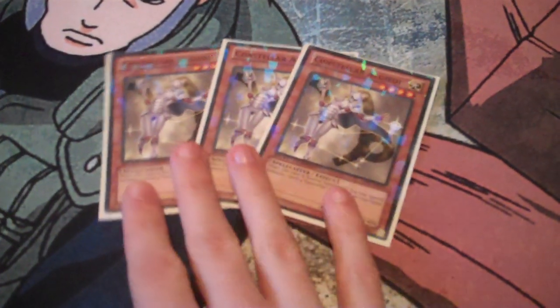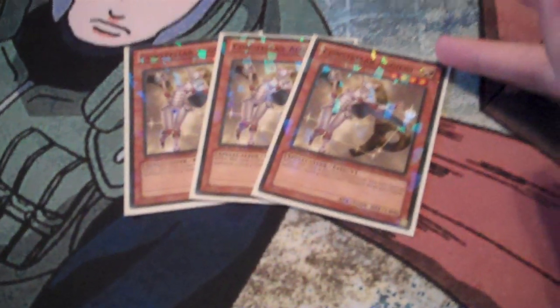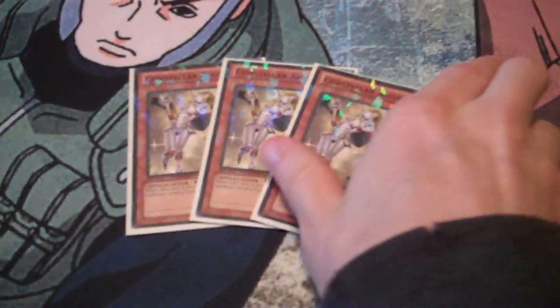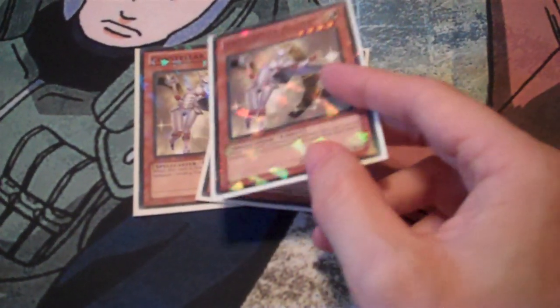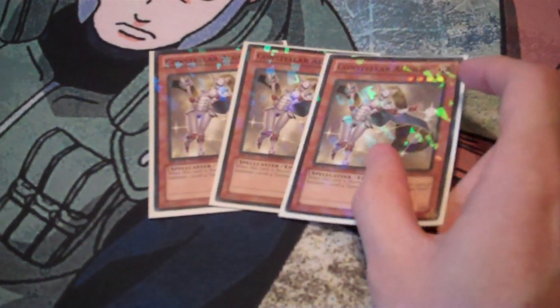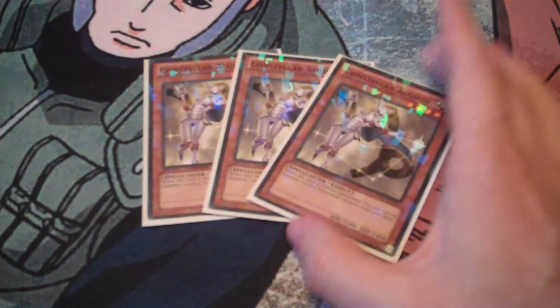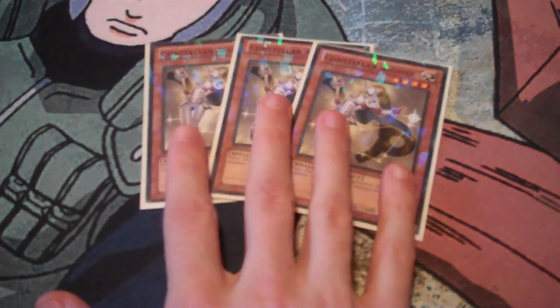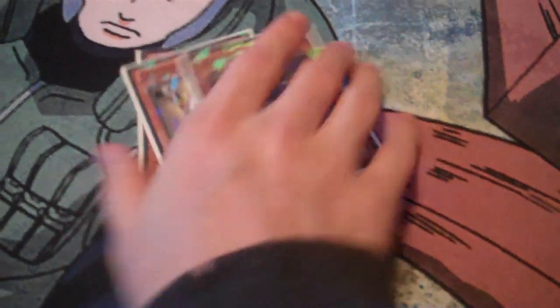Constellar Algetty — she's sort of like a mini Pollux in that when she's normal summoned, you can special summon a level four Constellar from your hand. I used to run Leonis over her until Sombrace came out, then I started running her because she works a lot better with Sombrace. Even without Sombrace, I still find she's actually superior because she works a lot better with Pollux and Kaus and helps make Shock Master plays if you have to.